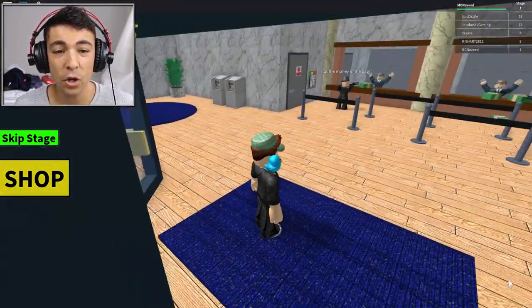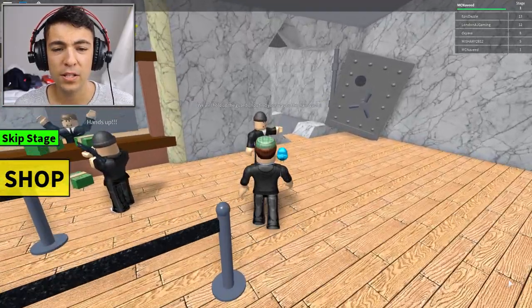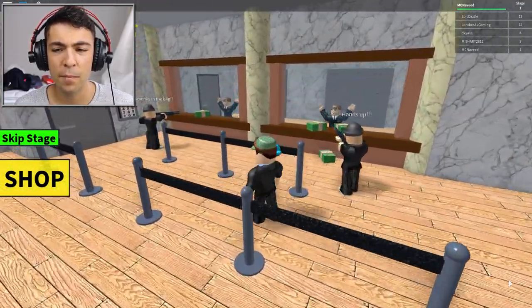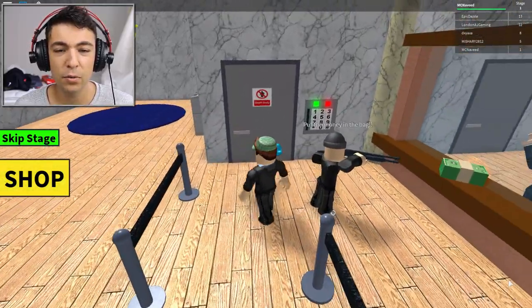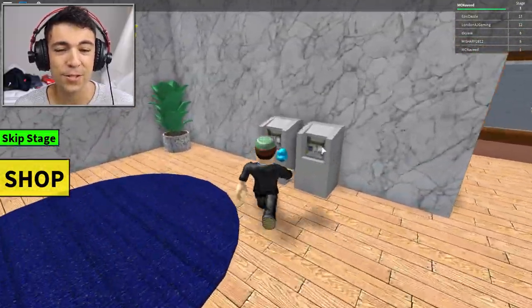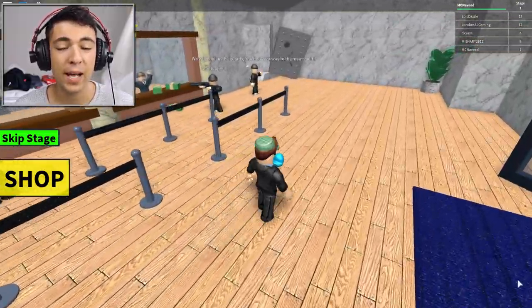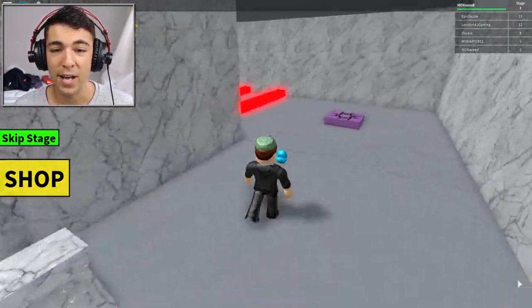We go inside the bank — oh look, they've already started without me! We hold up the guards, you find your way to the main vault, and he goes: hands up, put the money in the bag, don't shoot anyone, we're here just for the money. We've got some ATMs over here, but let's go inside the main vault and see what we find.